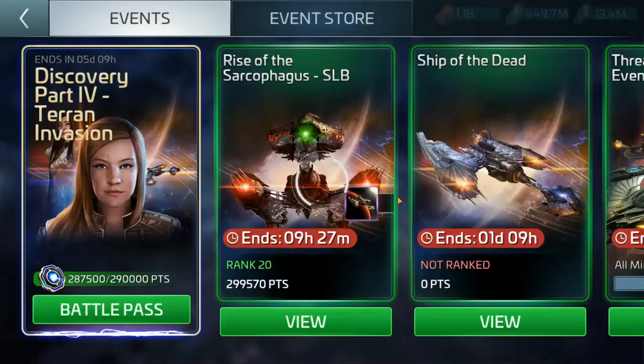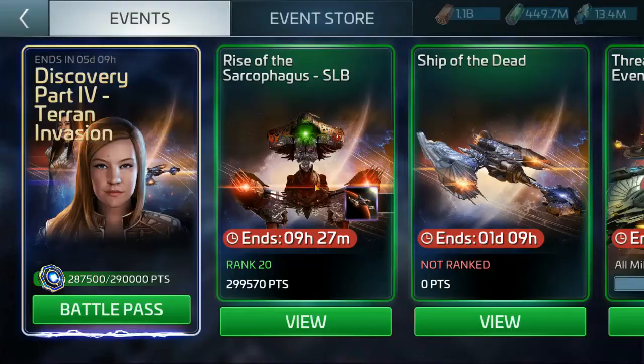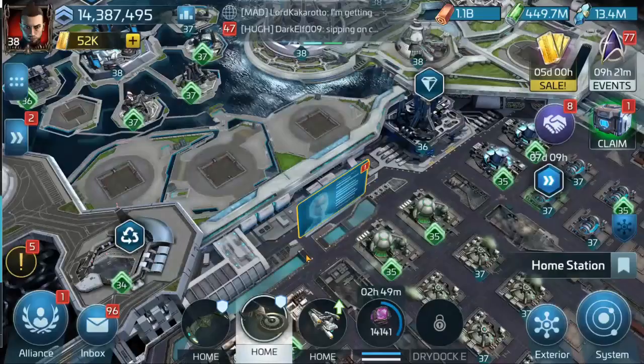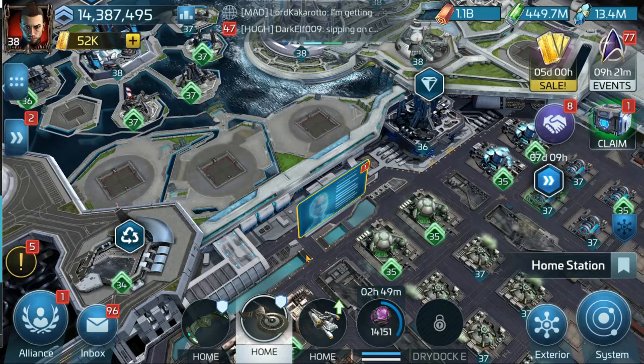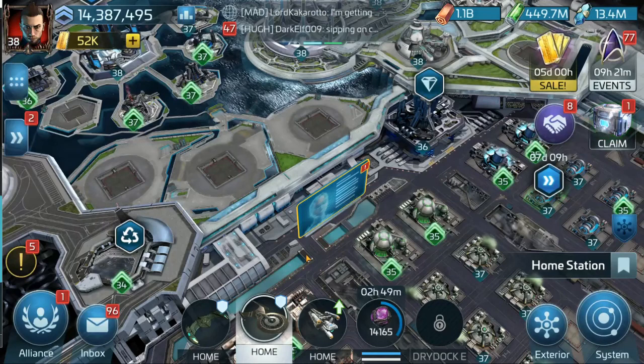We're getting towards the end of the arc. The event store has 12 days left — January 4th is when it closes. The arc itself ends in five days and nine hours, so we've got another five days of events to accumulate more slush funds. That's my recommendation on how to approach spending your slush funds. What to avoid: nanoprobe packs — bad. If you liked this video, give it a thumbs up, and subscribe if you'd like to see more. Until next time, stay safe, have fun.